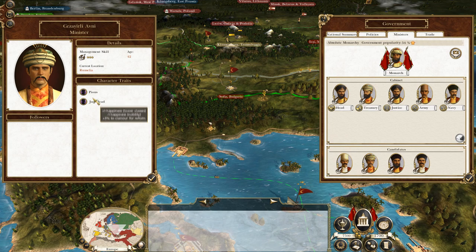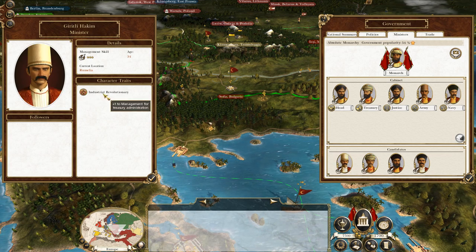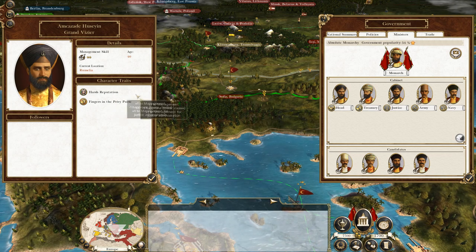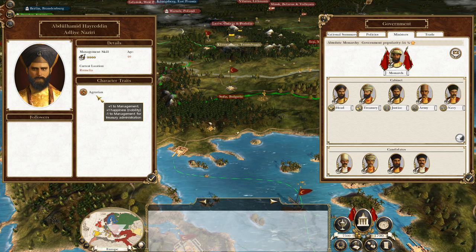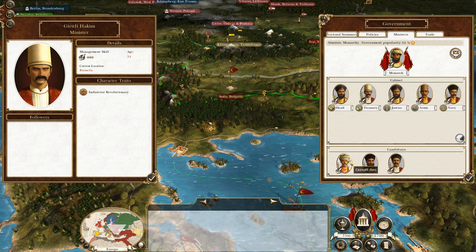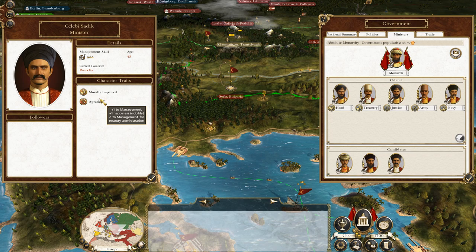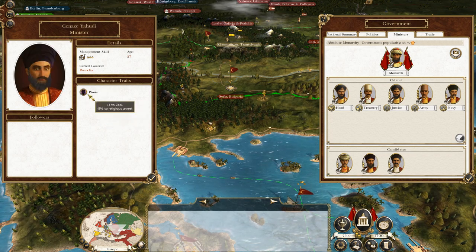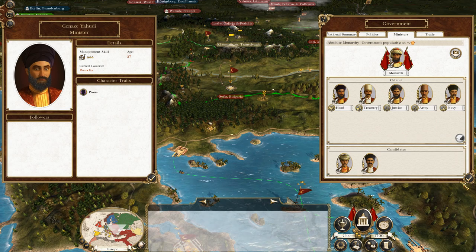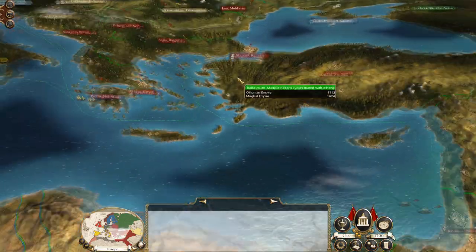Let's check on the navy guy - plus one management, plus one management to justice, and minus one. This guy's pretty terrible as well. Happiness and religious unrest isn't exactly what we want. Ah, plus one management to treasury - that's a damn sight better than what we've got. Our justice minister is above average. Let's get the treasury minister swapped in. At least we can make it flat and suffer no negative penalties. This isn't a great starting position with these ministers, but it's better than where we were.